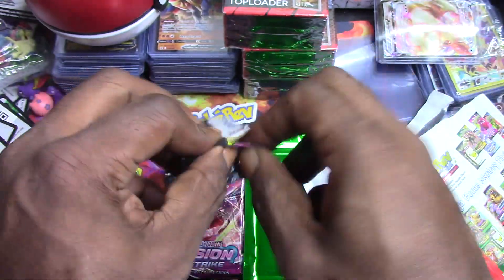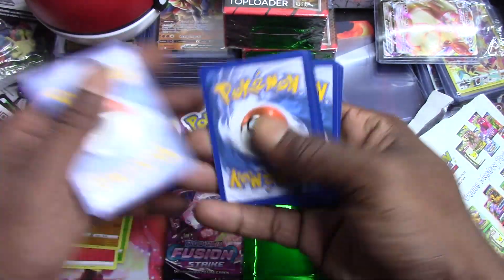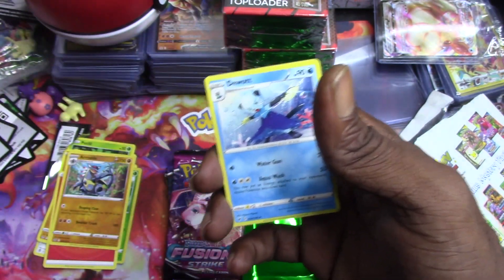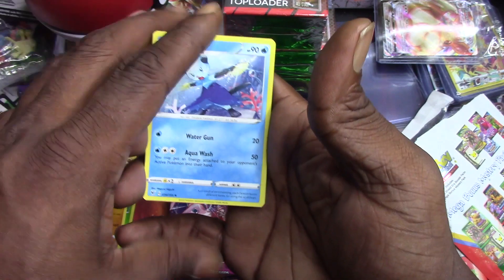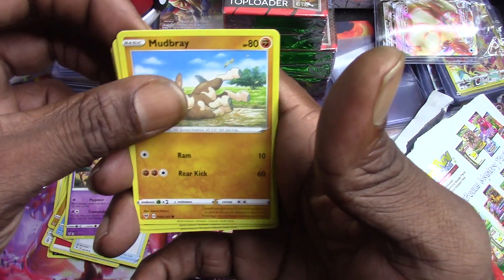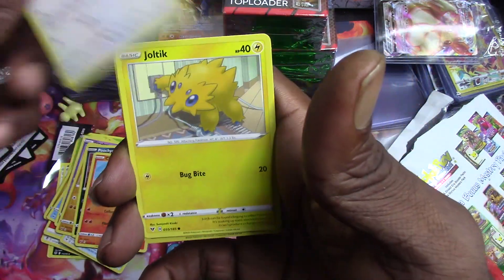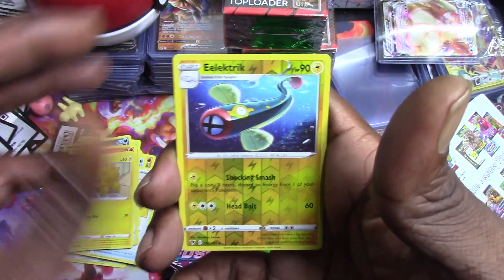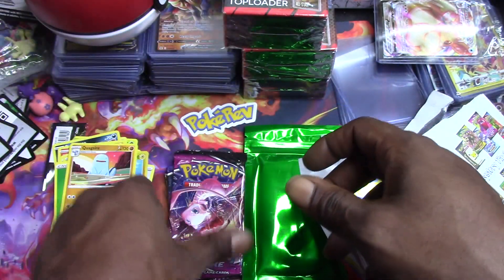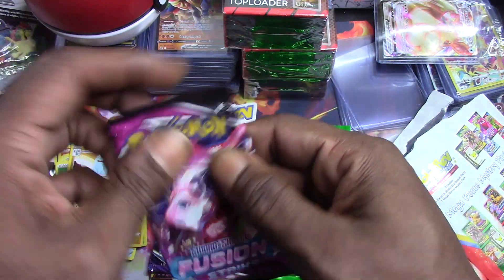PokeRev packs are gonna break this video! Maybe I'll do two packs, then another two after. We got Dwebble, Miltank, Girafarig, Mudray, Poochyena, Charmander, Chatot, Joltik, electric reverse holo, and a Quagsire non-holo rare. Okay, on to Fusion Strike.